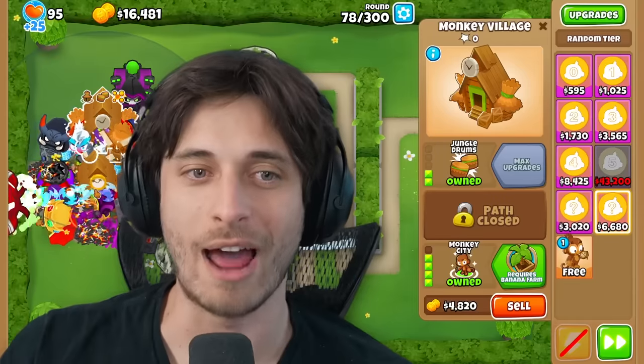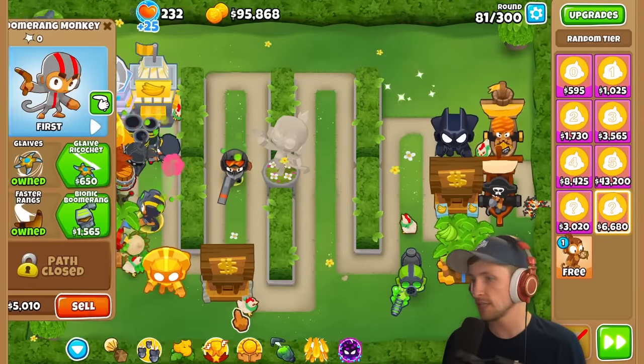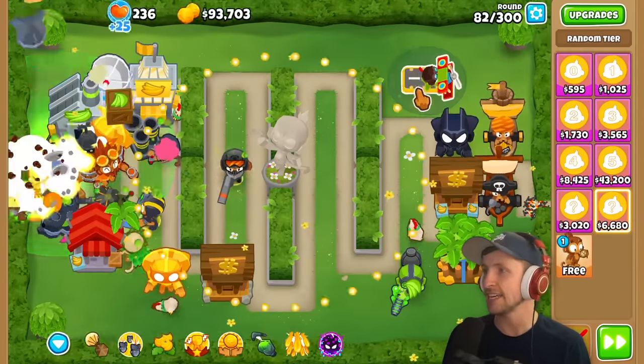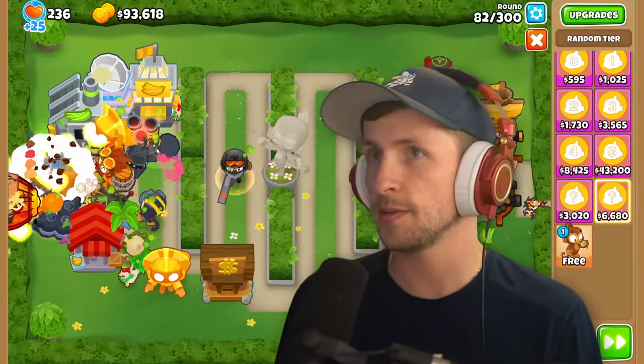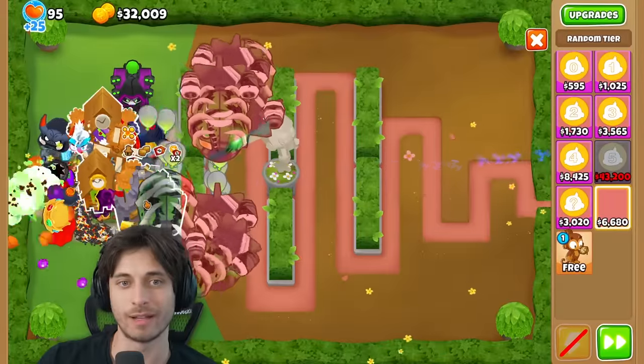The narrator is surprised they got Monkeyopolis without a banana farm - it just jumped straight to T5. Saber changes their strategy goal: they now want to get a Middle Path Heli so they can move misplaced towers to better positions. That would be the ultimate utility tower for this challenge.